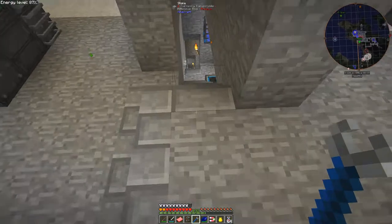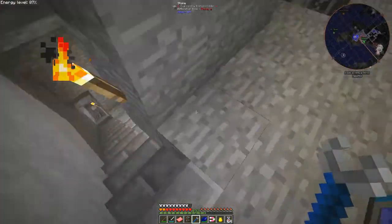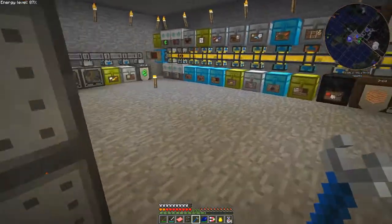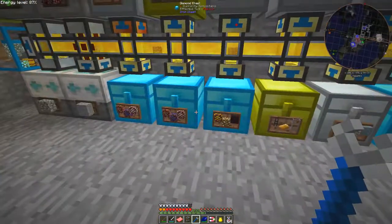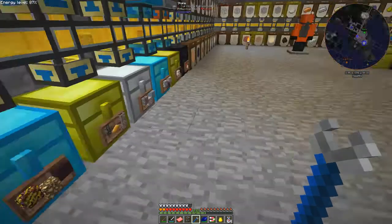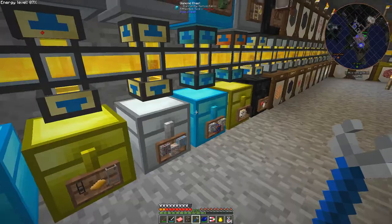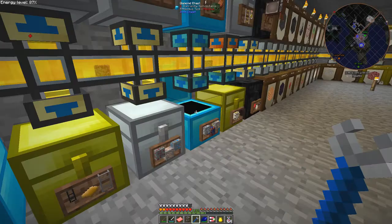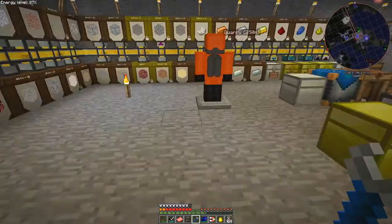For manyullyn we need some cobalt and some ardite — I could mix the two together in the Tinker's Construct smelter. Let's just do it this way. I've already got the numbers going up; I've got an extra stack of these. So let's make three of these, and three of these, and take them over to the induction smelter.